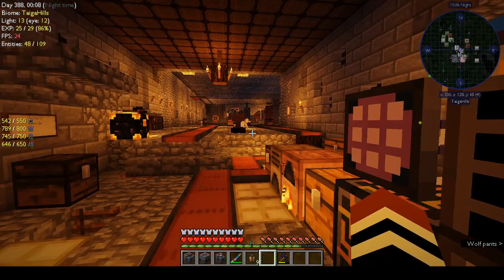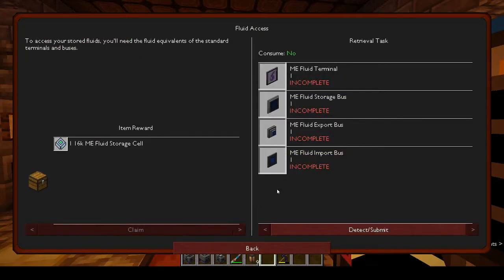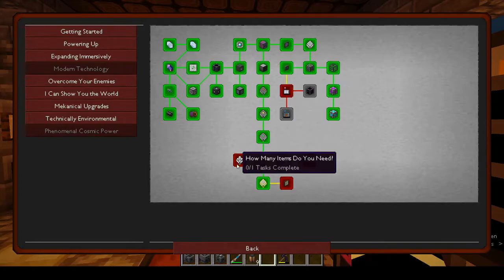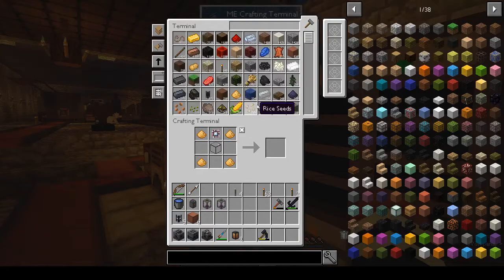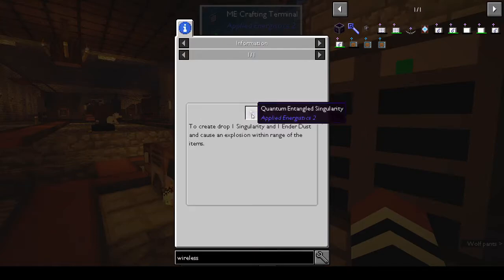I can make those offline as well. For fluid access it was just to make the fluid terminals, and gas access to make the gas terminals - but we don't really want to store fluid and gas. For wireless access you need a quantum entangled singularity - you need to drop one singularity and one end dust and cause an explosion.